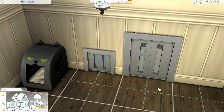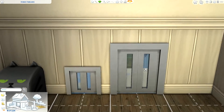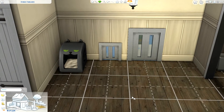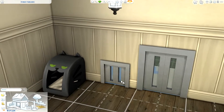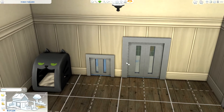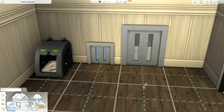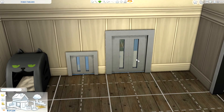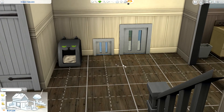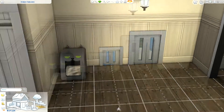In build mode we've also got two new little pet doors. The other doors from Cats and Dogs are more countryside-style since Brindleton Bay has that vibe, but these are more of a modern type of door. I really enjoy these — I love the little tiny one and then there's a bigger one as well.